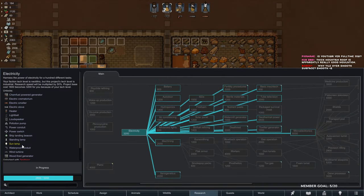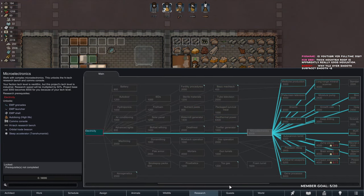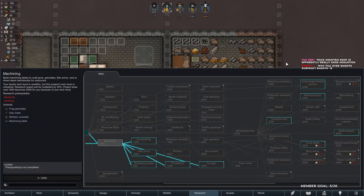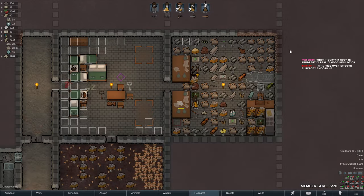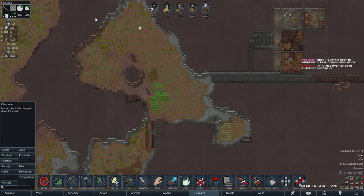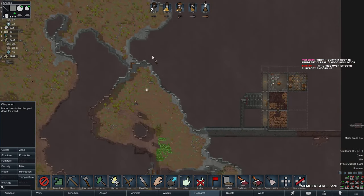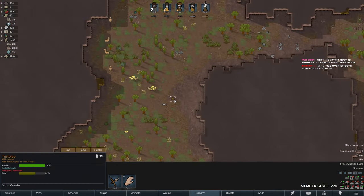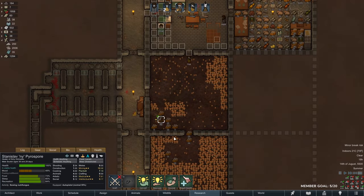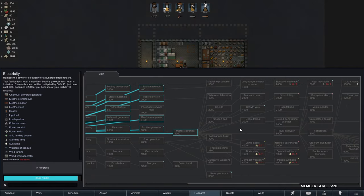After electricity I will get machining. Microelectronics is 6,000 research points — that is huge. I think I'll get some machining. Need more wood. Lots of nutrifungus — I should be fine with food. I want to experiment with the growth vats so I can artificially grow babies.